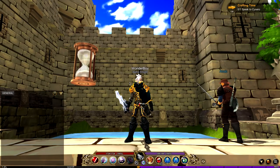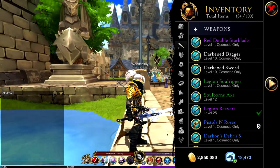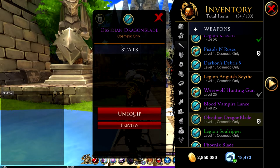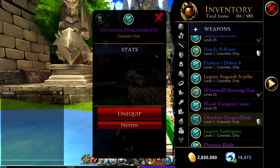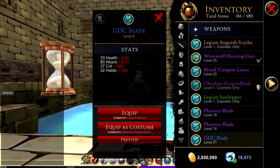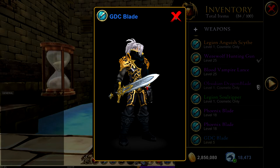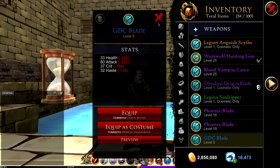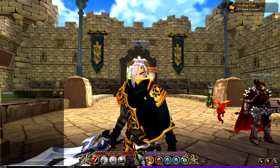First, the weapon I use doesn't really belong to my set — I use whatever weapon I feel like. Sometimes I use my Obsidian Dragon Blade, which is from a poster by Kira March. I also use the GDC Blade, which you probably can't get anymore — it was a special code given out to people who attended the GDC conference. Honestly, for the weapon, just use your own; it doesn't need to match the set.